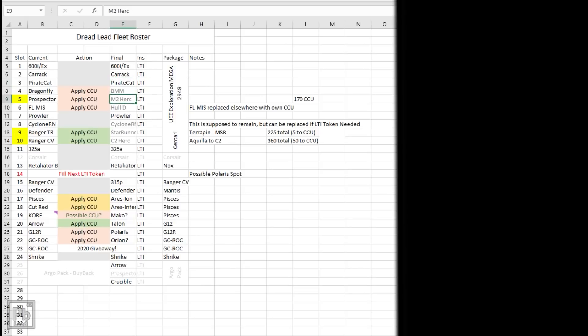I'm planning to put my M2 Hercules here. Even though I think the C2 is a better value, if I only had one I'd take the M2 for a variety of reasons. My Prowlers are up here too. The Sons of Centauri pack — which was a concept sale benefit, not a concierge benefit — had three Ranger bikes: the TR, the CV, and the other one. My 325 is here along with my C2 and Star Runner. If I melt one of these I melt them all, and my 325 has a special edition paint on it, so I'll never melt it either — that's why it's a safe place.